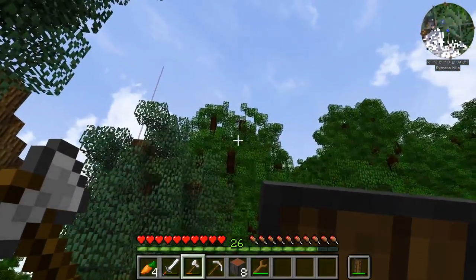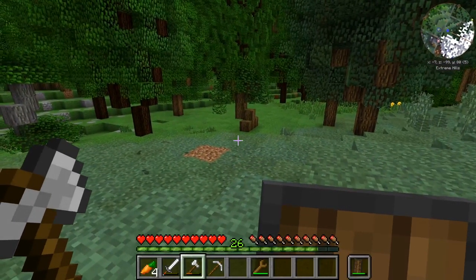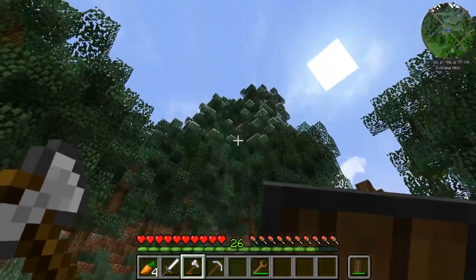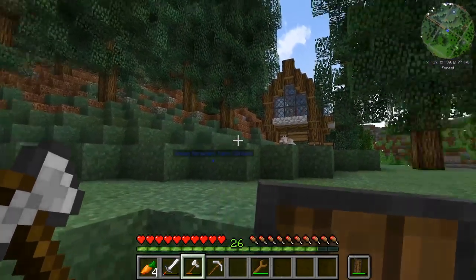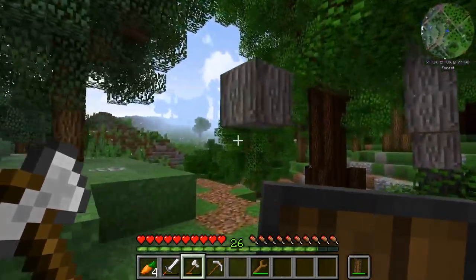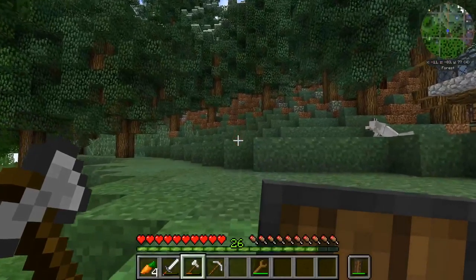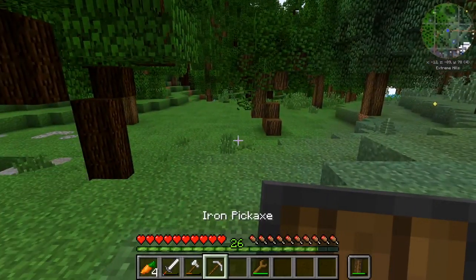As you also saw, the leaves decayed pretty quickly, and I think we have something called Leaf Decay, or Rapid Leaf Decay — I'm not entirely sure what the proper name is — but that is in this mod pack, so we don't have to worry about testing our patience and letting the leaves decay at their own pace. Just in a moment, boom! They're gone, same as the tree.